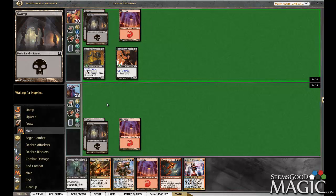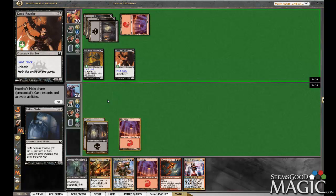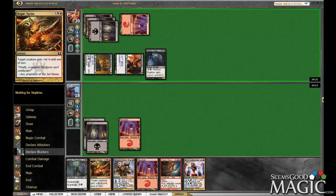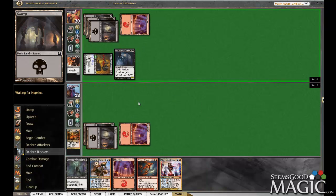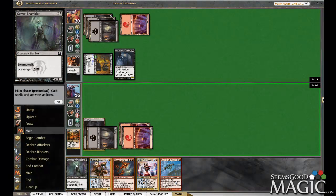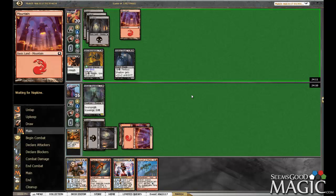Hopefully he misses a turn 4 powerhouse drop, which is unlikely, but that's okay. He has to sink mana for that. So not terrible. Blue mana would've been nice there. So we're gonna take 6, dropping us to 10.